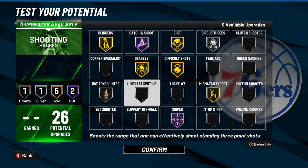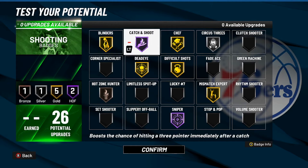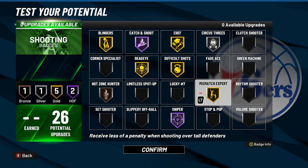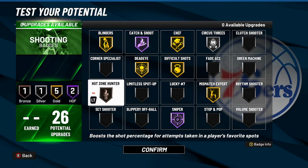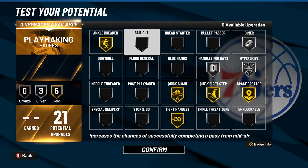Ladies and gentlemen, here we have the shooting category with 26 potential badge upgrades with Hall of Fame potential. We had to put Catch and Shoot and Sniper on Hall of Fame — those are the two you always put on Hall of Fame. We have Blinders and Difficult Shots on gold. Most of the time I don't put Chef and Mismatch Expert on since we're 6'1" and see less of a penalty shooting over taller defenders. I had to put Blinders, and Hot Zone Hunter on bronze.